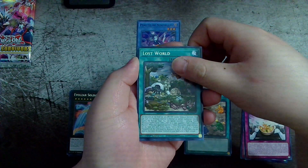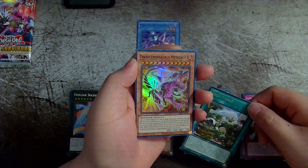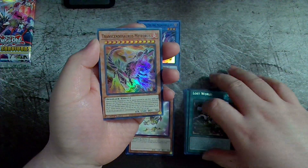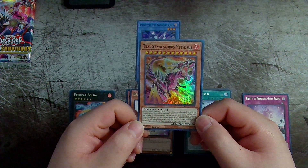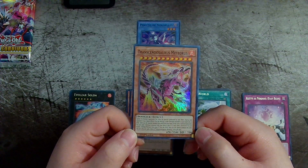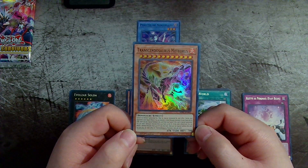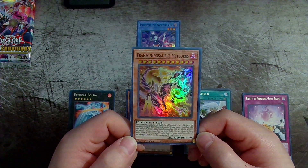And I believe this should be our foil card. Oh! I don't think we've got this one — Saurosaurus Meteoris. Very cool! 3500 attack, 700 defense. Look at all those stars.